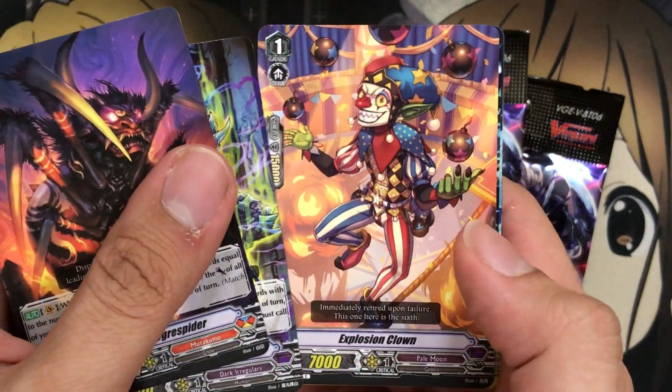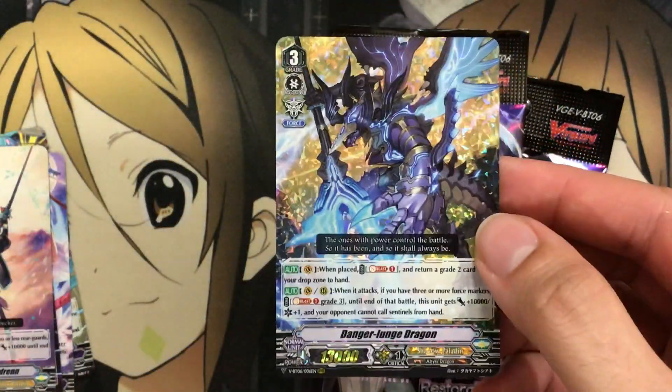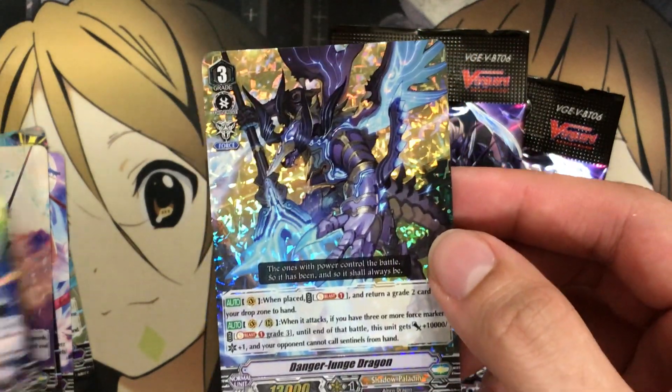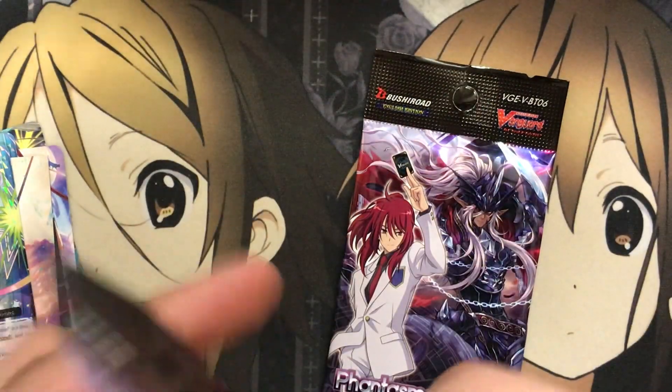Let's see how we do. Explosion Clown looks terrifying. We have Delude Dancer Ethyl. And we have another triple rare — this one being Danger Lunge Dragon. I was about to say Dancer Lunge Dragon. But very, very nice. Six for six. I think I used up all my luck now with those cards.